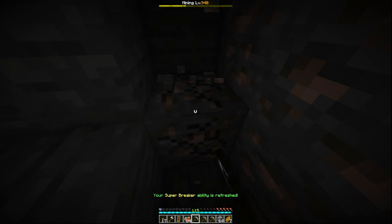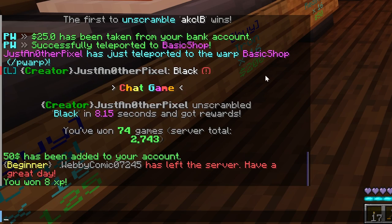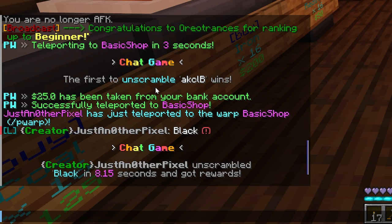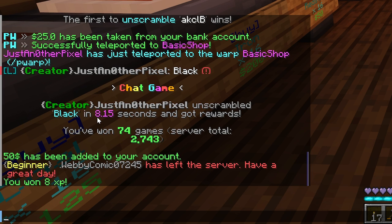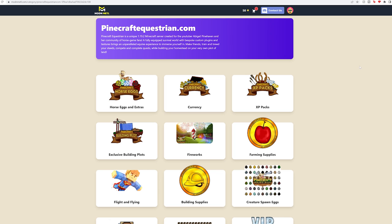Smelting can be super annoying sometimes. Another way to get money is chat games. Chat games come up every so often and say something like 'the first to unscramble' or 'fill in the blank.' Sometimes it's a question about Abby's channel or the server, like 'what is the town on the server called?' If you answer first you get $50, and also a bit of XP depending on how fast you answer.